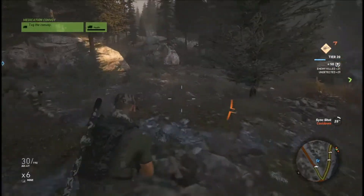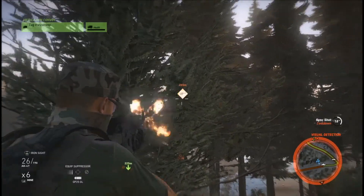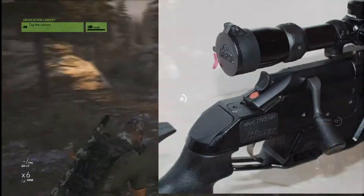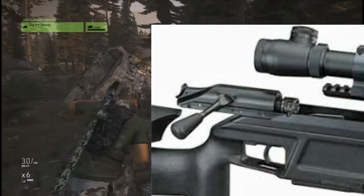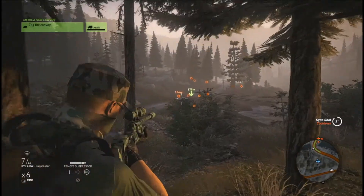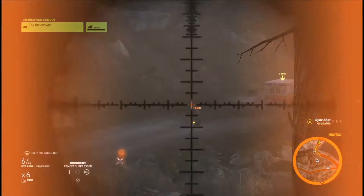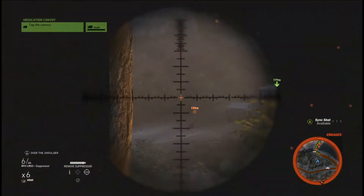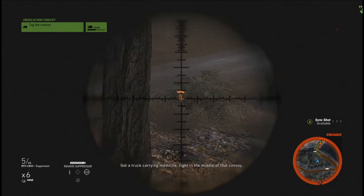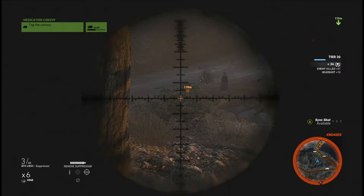Then you push the bolt back in, it locks into place, and you push your bolt handle back down — that sets your firing pin and you're ready to go. The thing that makes the R93 LRS 2 different and gives it a faster follow-up shot is the straight-pull bolt. You do not have to pull the bolt handle up, pull it back, push it forward, and pull it down again. The bolt simply slides straight back — you grab the bolt handle and it has a little locking mechanism. You pull it back towards you, that unlocks it, the bolt slides straight back and then straight forward, and the bolt handle locks into place. There are fewer actions involved, making it a lot faster to get that follow-up shot.